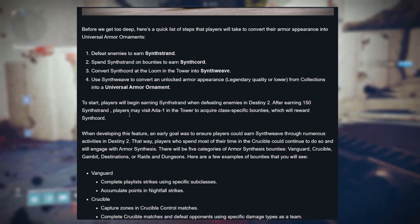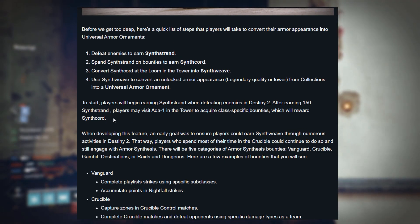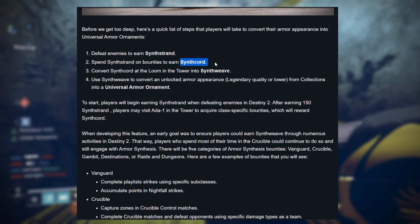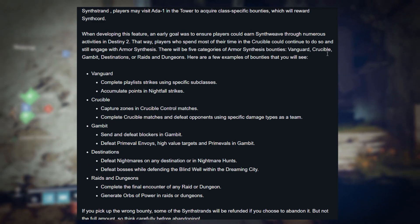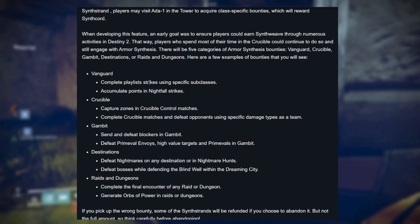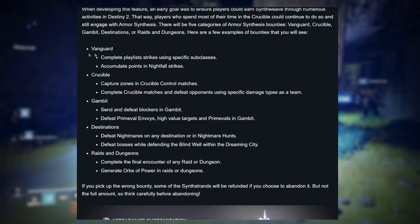After earning 150 synthstrands, you may visit Ada-1 in the tower to acquire a class-specific bounty which rewards a synthcord. They've made it so you can earn synthcords across any activity by giving us categorized bounties to pick from. These range from Vanguard, Crucible, Gambit, destinations, or raids and dungeons.